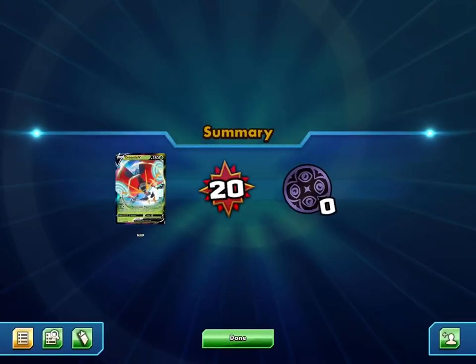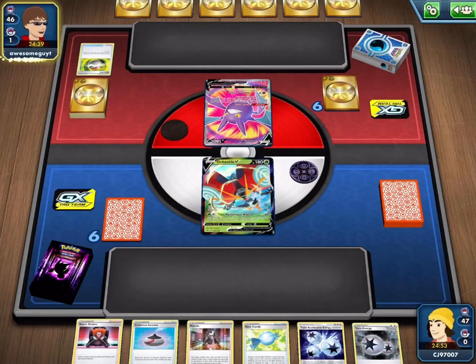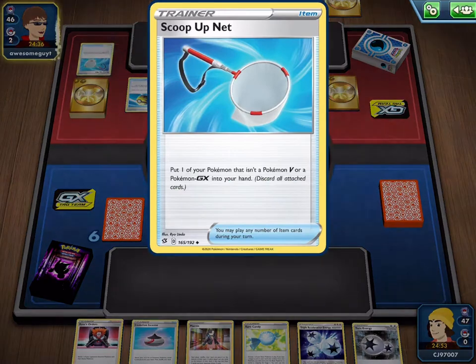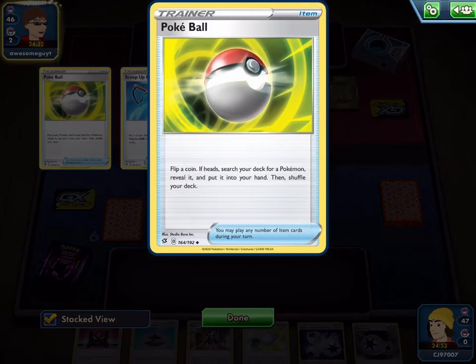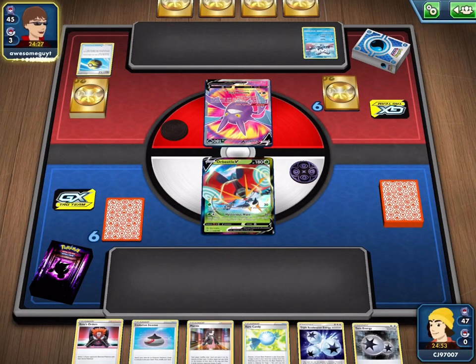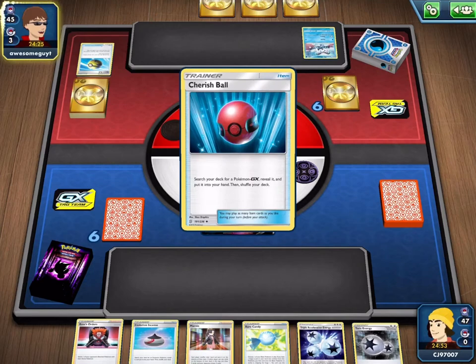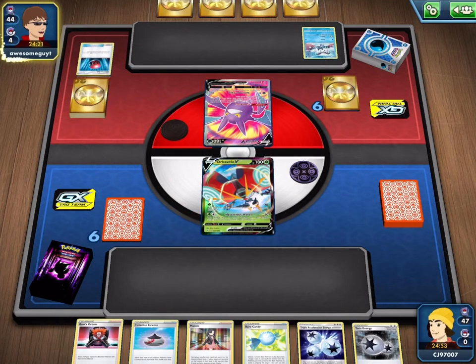Going into this game, my opponent has an interesting deck. They played a Pokeball — flip a coin and search for a Pokemon if you get heads. I've certainly never seen anyone choose to play Pokeball. It is the Mr. Mime and Mr. Rhyme deck — the ball juggling Mr. Rhyme deck — which deals damage based on the cards with Ball in their name that you discard from your hand. Definitely give my opponent some credit for playing something unique.